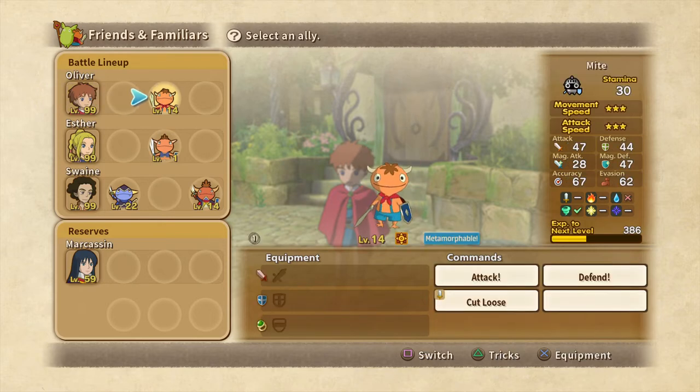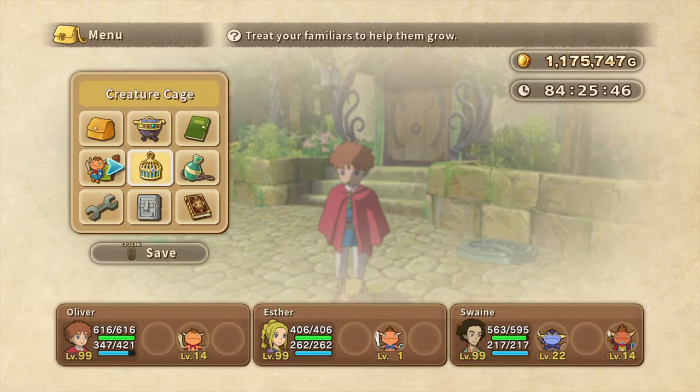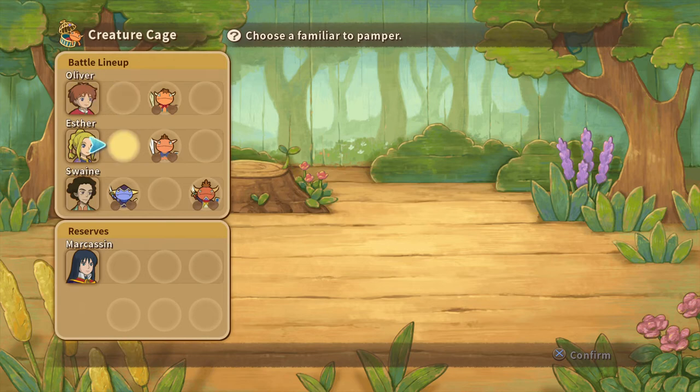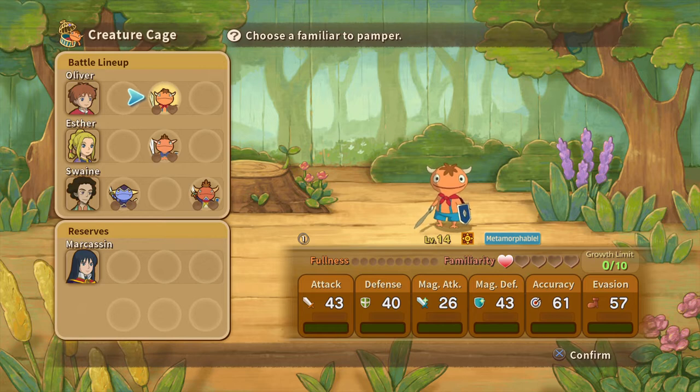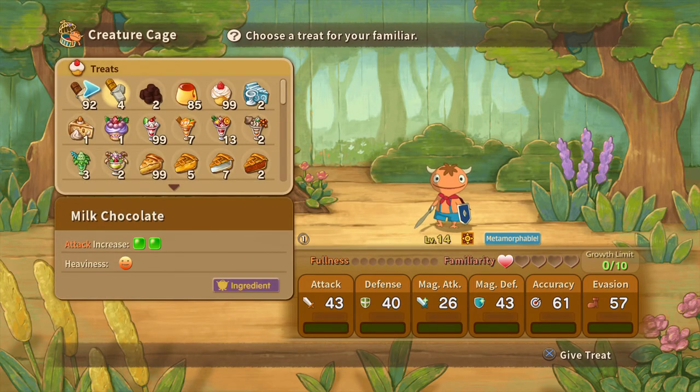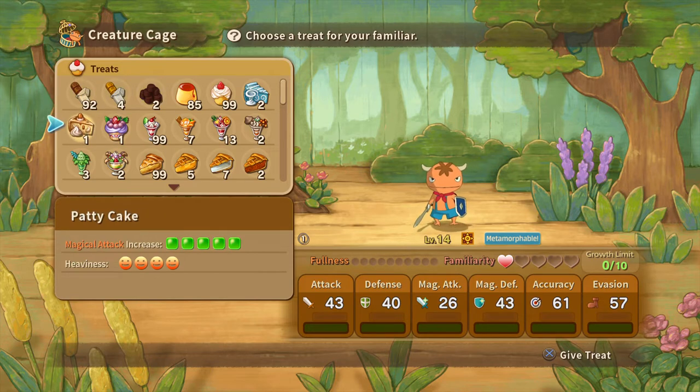So what you should do is get him to maximum level first. This is to be able to produce the highest quality familiar, and there's an actual big significance — a big difference in how much it actually does. Another thing you want to do: you see his familiarity. So this is something I didn't really do that well, and I should have done it better. I'm going to have to do it for a trophy anyway on a certain familiar.